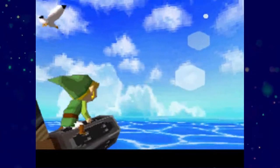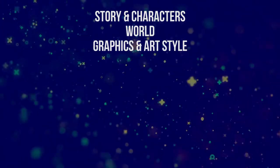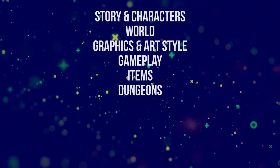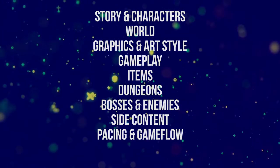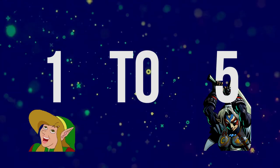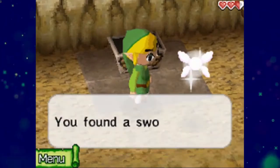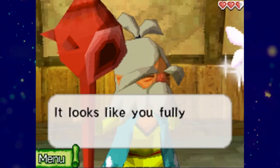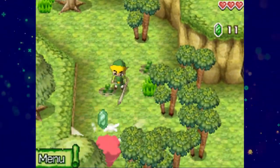For each game we're going to be scoring it across 10 categories: story and characters, world, graphics and art style, gameplay, items, dungeons, bosses and enemies, side content, pacing and game flow, and finally music. Each category will be scored from 1 to 5, with 5 being the best. Please note that these scores are going to be somewhat relative in comparison to the other Zelda games, so just keep that in mind. At the end we will average all the scores and come up with an official score for the game. Shoutout to the Zelda Dungeon crew for the heavy inspiration for this scoring system.